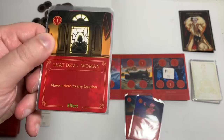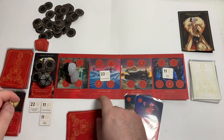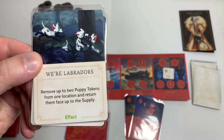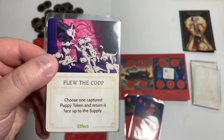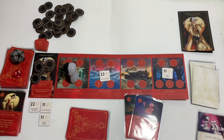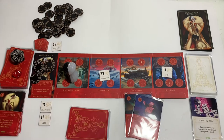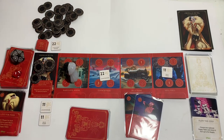That Devil Woman — it's an effect card, costs one to play. Move a hero to any location. That's pretty good. Let's see if we get fated on a one or two. One — we're going to get fated. The first option is Where Are the Labradors — remove up to two puppy tokens from one location and return them face up to the supply. Or Flew the Coop — choose one captured puppy token and return it face up to the supply. That's worse for us. So we'll play that one and return the 22 to the supply. According to the rulebook, it stays face up, so I can choose it again if I want.